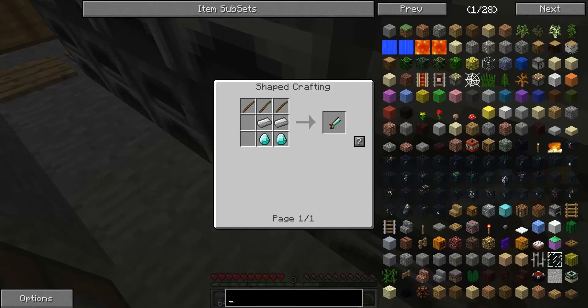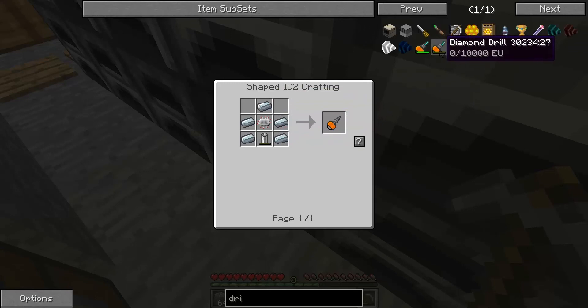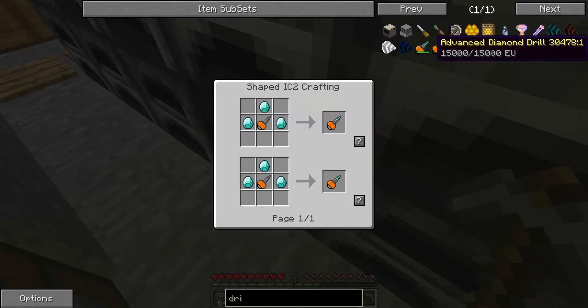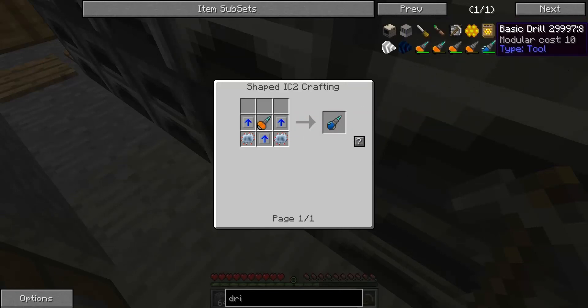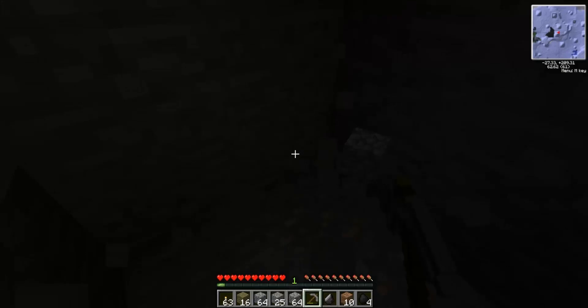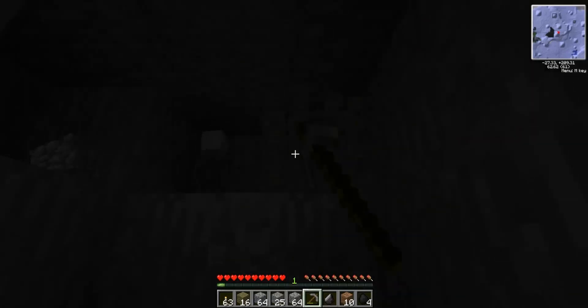I haven't even found any ore. Well done. Except for apatite and coal. Advanced diamond mining drill — to get a mining drill you need refined iron, you need IC2 stuff. Diamond drill, you need diamonds and IC2 stuff. Oh, I found iron. Well done. Random applause for my dog.